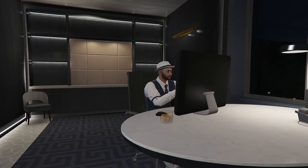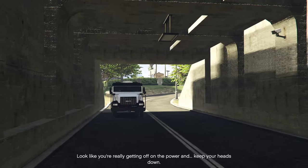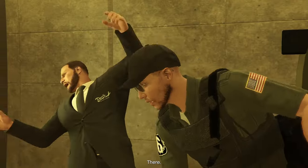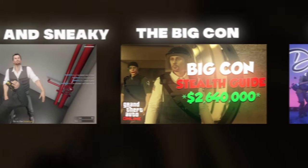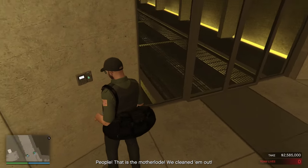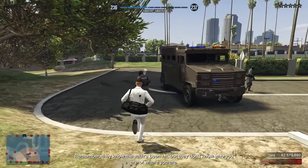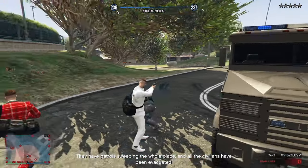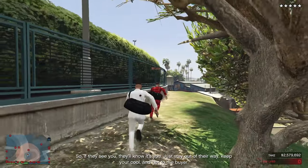The last and most obvious way to make money with the arcade is the casino heist. With the casino heist, you have three different approaches: silent and sneaky, the big con, and aggressive. The ones you want to do are silent and sneaky and the big con — do these back to back. The reason for this is that these will earn you the most money and will also be the easiest. If you do these two approaches every time, you will have more time in the vault than if you did aggressive, meaning you will get more money for every heist you do.